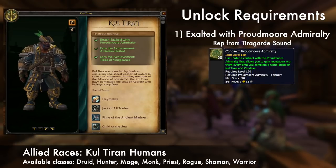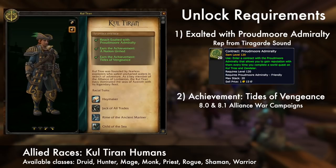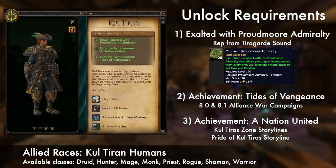You can also use Contracts created from Inscription to get additional rep when completing world quests. Second, complete the Tides of Vengeance achievement, which requires you to complete both the 8.0 and 8.1 Alliance War Campaign questlines. And third, complete the achievement A Nation United, which asks you to complete all the Zone storylines in Kul Tiras, along with the Pride of Kul Tiras questline you get at max level.